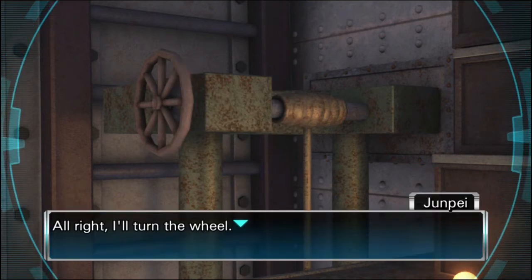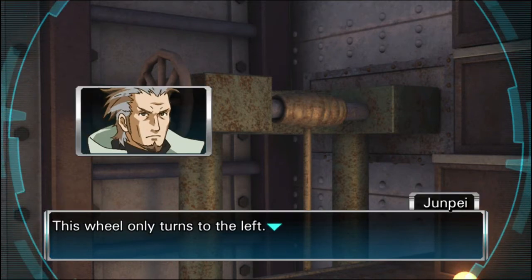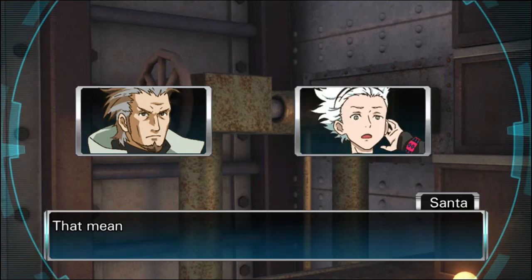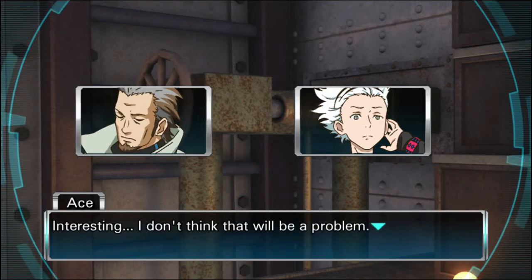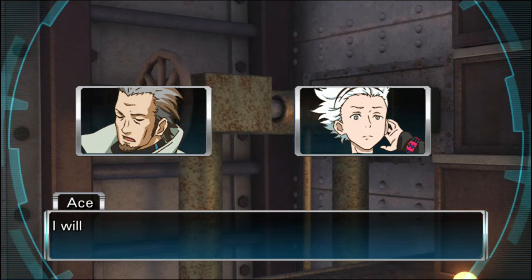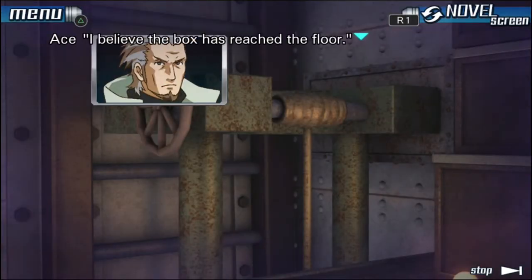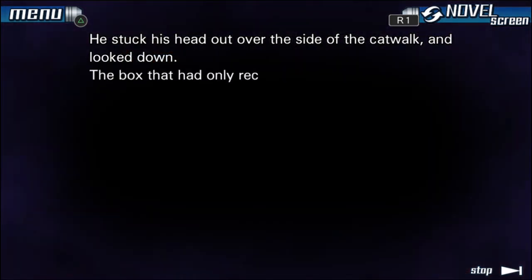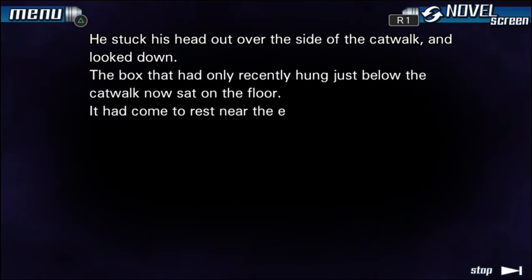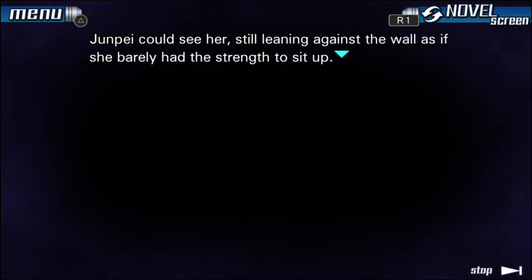Ace is such a freaking weirdo. This wheel only turns to the left, which means we can only let the rope down — we can't reel it up. Ace says we'll simply need to go downstairs after letting the wooden box down. The box has reached the floor — it came to rest near the end of the tunnel that covered the conveyor belt. Junpei can see June still leaning against the wall, barely with the strength to sit up. She hasn't improved — he almost thought he could see heat rising from her body.